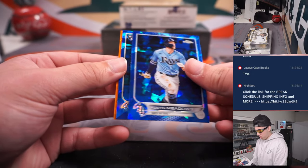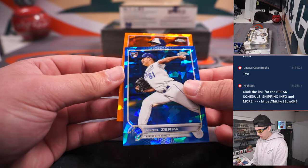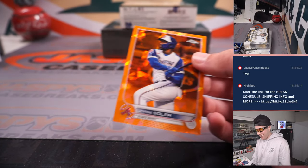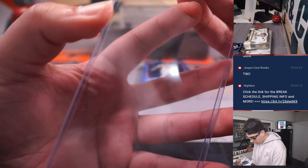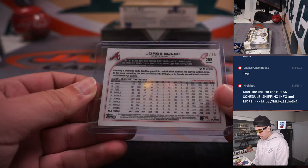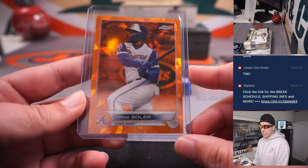I've got an orange coming up for the Braves. I thought it was Acuna — Jorge Soler, orange Sapphire Refractor. Acuna would have been sick. 17 out of 25, going to Atlanta. John, who got his spot in the filler.